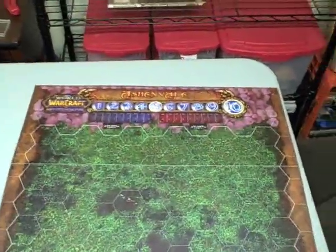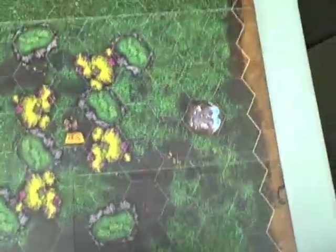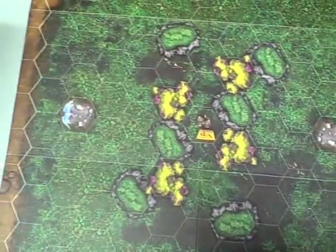This seems to be a blank forested hex grid, and as it says at the top there, we've got one side for Ashenvale. This side looks like we've got our battleground going here, with painted-on spirit healers, it looks like.